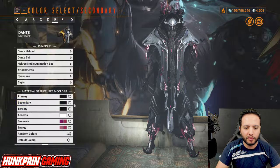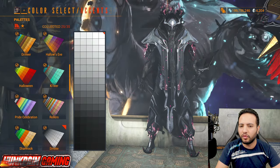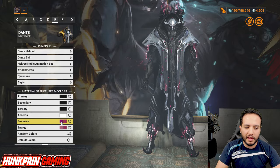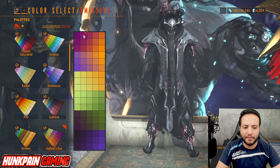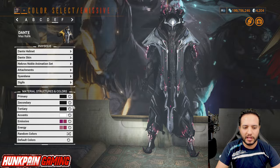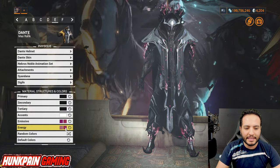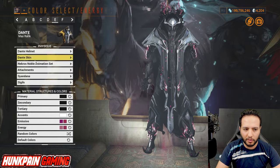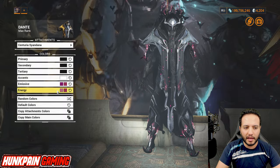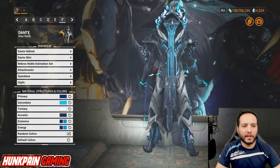For colors: primary black from Smoke, secondary black from Smoke, tertiary black from Smoke, and the accent is white to give you the silver look. First emissive is from Hallows Eve, second emissive is from Hallows Eve. First energy is from Hallows Eve, second energy is from Hallows Eve. Attachments and Sindana follow the same color scheme.